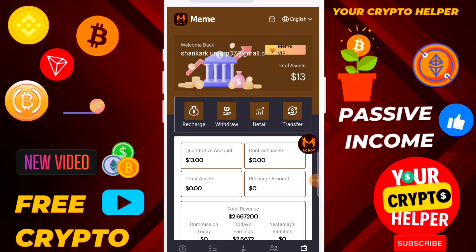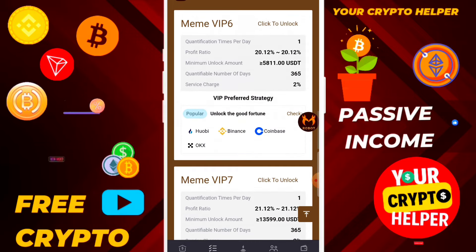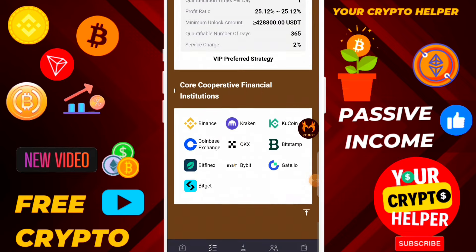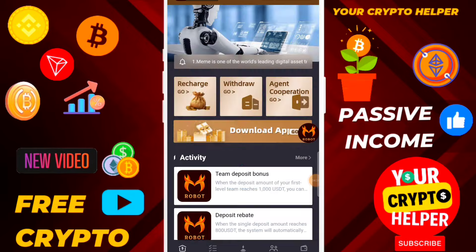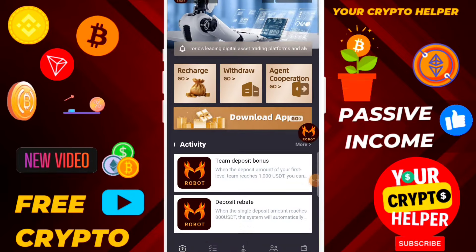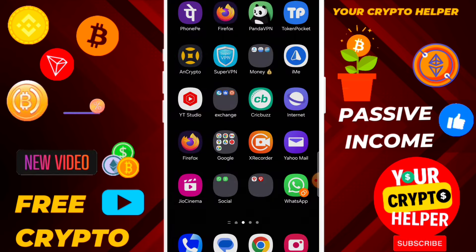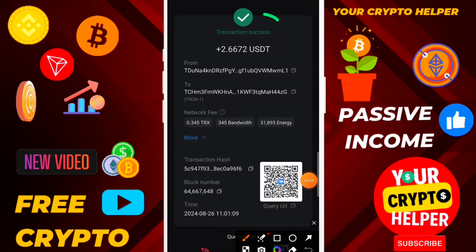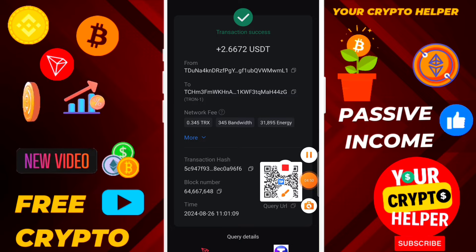The withdrawal application was successful and will arrive shortly. You can invite your friends and family and deposit more to make more profit. If you face any problem, you can contact customer service. You can also check the deposit rebate and frequently earned income levels. My order has arrived instantly — 2.62 USDT is credited to my wallet. See you in the next video and have a great day.